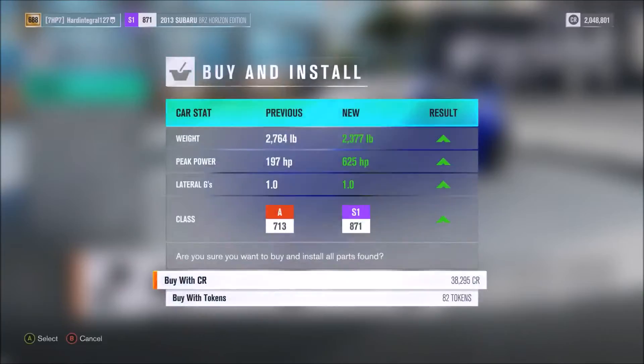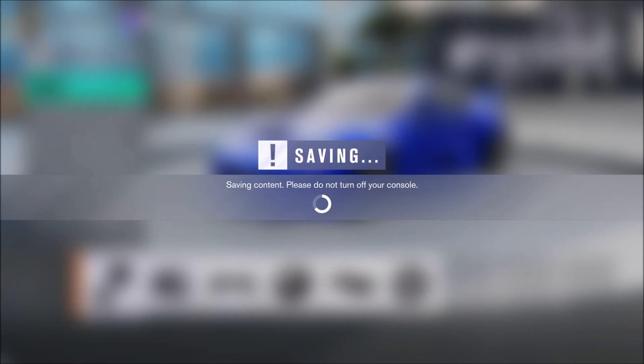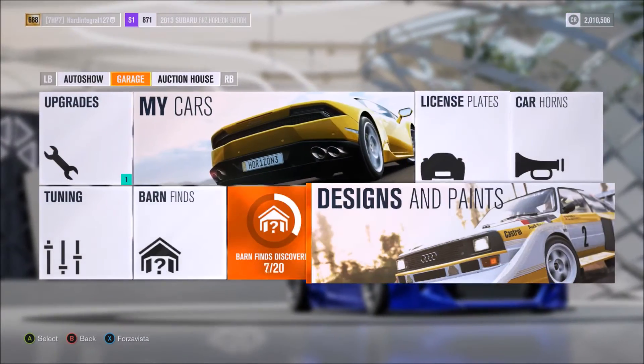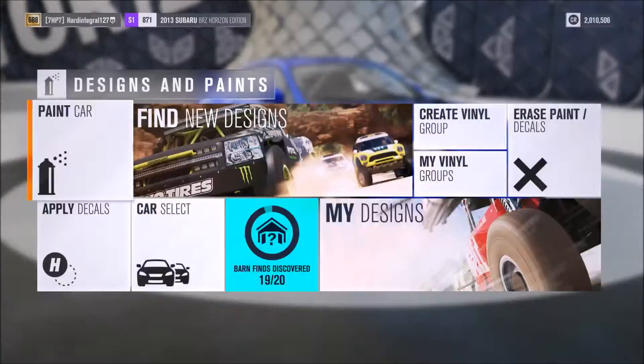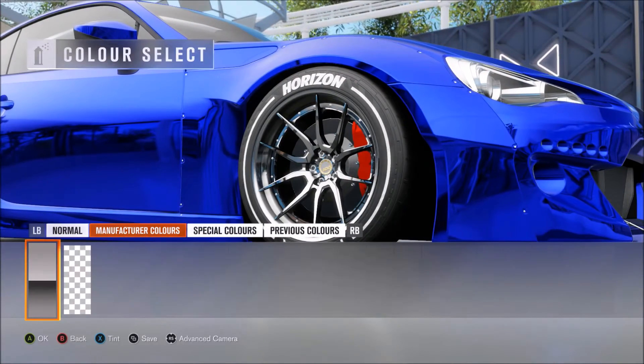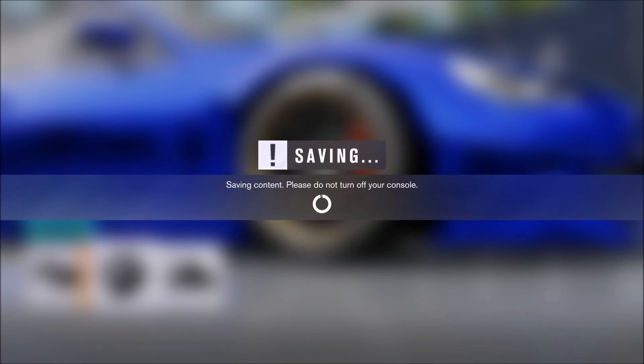Alright, so we're done. We've fully upgraded it - we've got 625 horsepower on this beast, which is insane. That's really good. So I'm going to change the rim color back to normal because it does actually have the stock color rims. So we're going to go to the rims and change them back to normal - manufacturer. There we go. I believe it might actually be silver then brown, but that's the closest we're going to get to that, so we might as well stick with that.